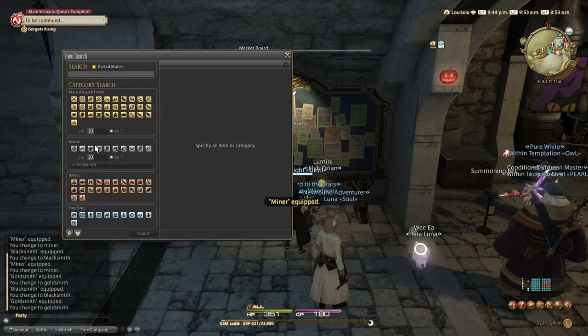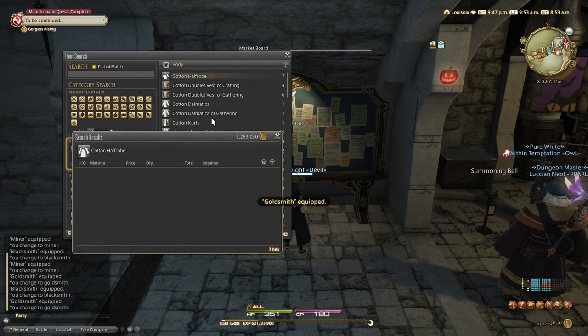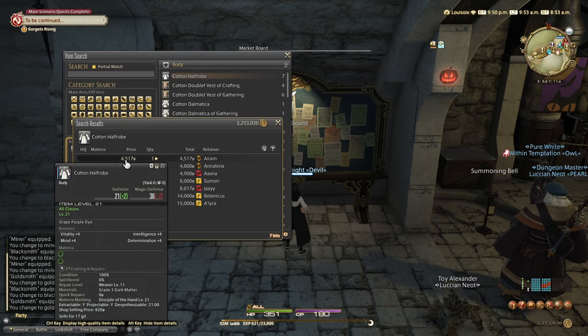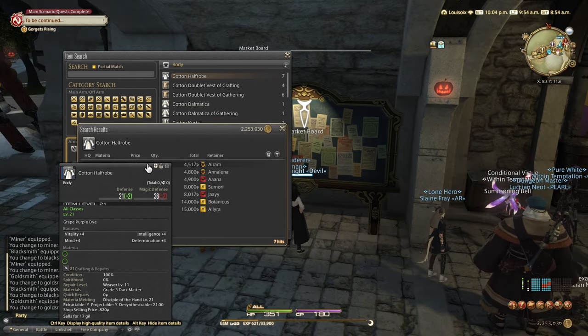Another example would be equipment. So for example, if you want to upgrade your gear to perform well in dungeons, this item costs about 4,500 gil from the market board. But if you look closely at the shop selling price, it costs about 820 gil — quite a difference. So you don't want to fall into the trap of buying every item from the market board. Double check it; if it is sold by an NPC, buy it from the NPC. Just Google the item name and FF14 and it will tell you where it's sold, saving you a bunch of money.